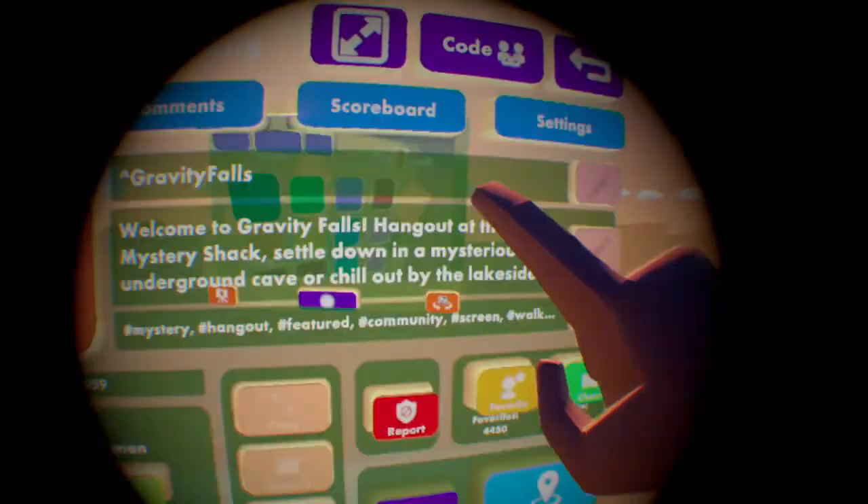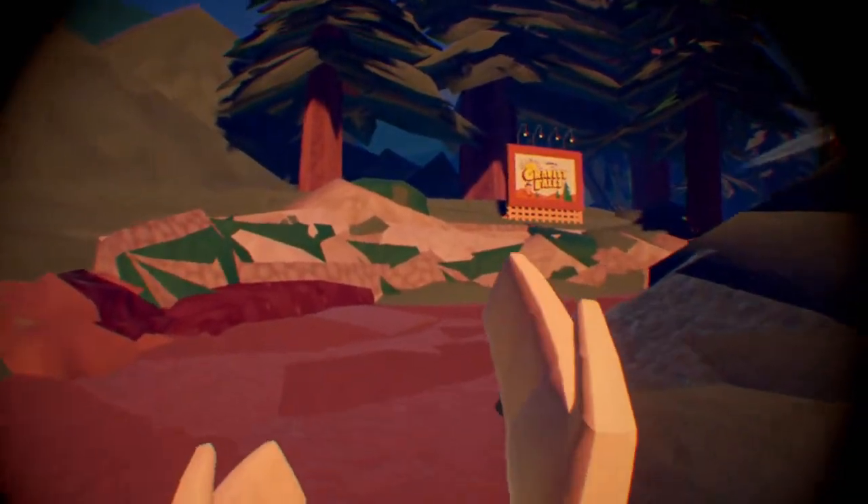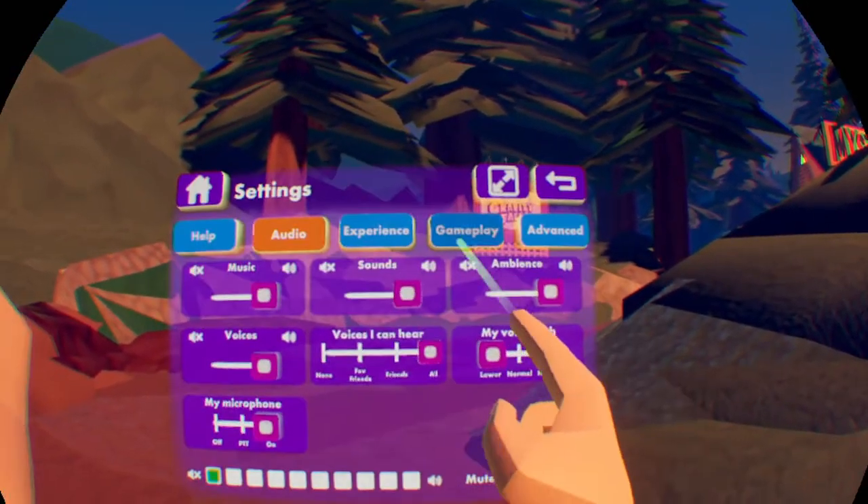First of all, we need to go to the room called Gravity Falls. There might be people in there right now — this might be a public room but we don't care. You can only do this glitch in this room. I think you can only do this on PSP, but if you have all the other settings I think you can recalibrate on that. So let's go to gameplay.